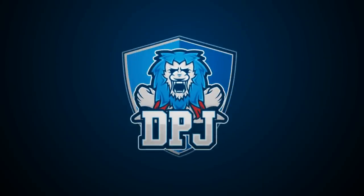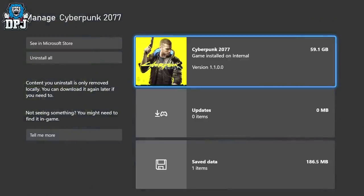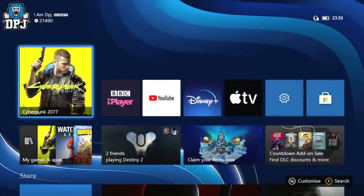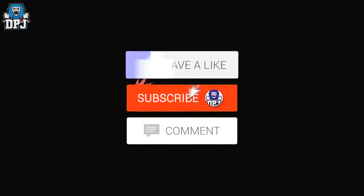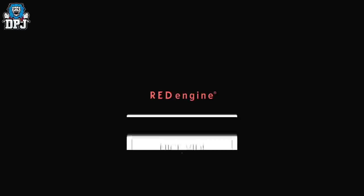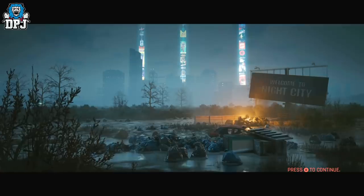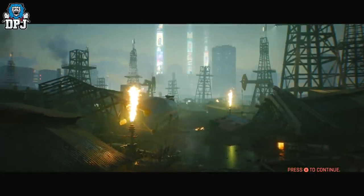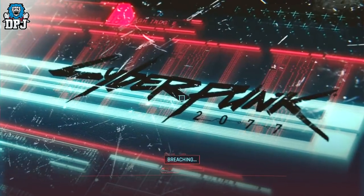I'm back with another Cyberpunk video and today we're going to jump right in and test the game since the 1.1 patch has been installed, to see how it performs. This is supposed to be one of two massive patches that fixes many things. I'm playing on the Xbox Series X and for me, the game wasn't too bad before - I had bugs here and there, a few glitches, but no game-breaking bugs, no quests broke, no constant loops. We'll just see how this runs.